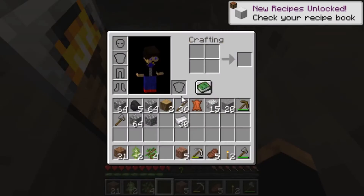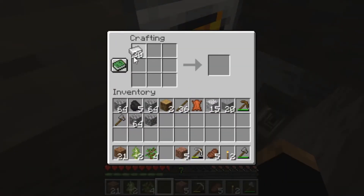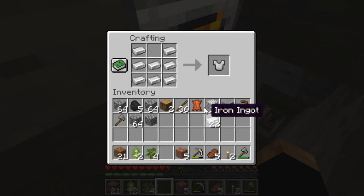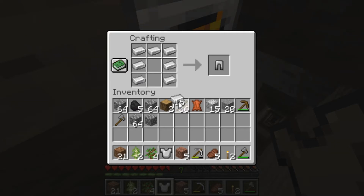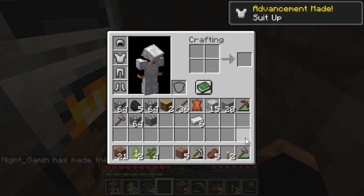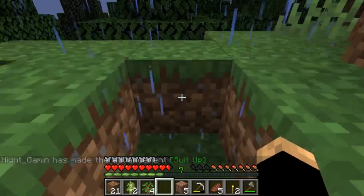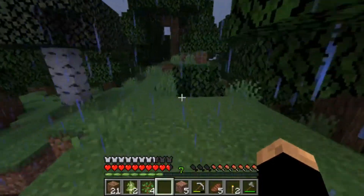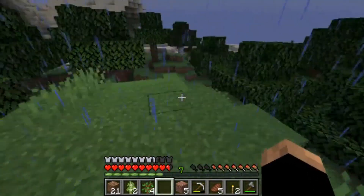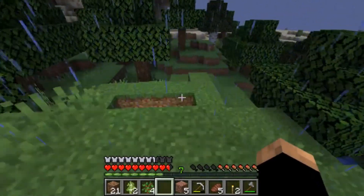Alright everybody, now that all the iron ingots are smelted — we've got 30 — we'll be able to make all the iron pieces. Let's go ahead and do that right now. We got this one, this one, this one, and this one. There we go, suit up! Got all of them. This is not that hard of a series to do — all you have to do is pop open your computer, start talking, and say hey we're going to try to get all these achievements, one advancement every episode.